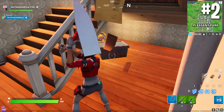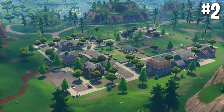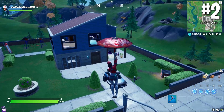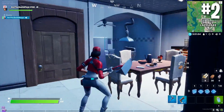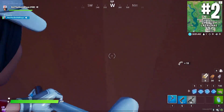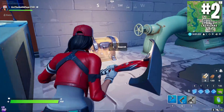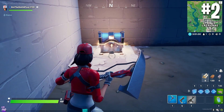Moving on to number 2, let's talk secret basements. As far as I can tell, apart from the cellar house at Pleasant Park, pretty much every single basement from the original map has been removed — Retail Row, Salty Springs, and Pleasant Park basements are all gone. But Epic wasn't completely done with secret basements. Located in one of the northernmost houses at Lazy Lake lies a basement — not hidden, just down two sets of stairs. But behind a control panel lies a secret hidden cavern, and in that cavern are not one but two secret chests. In my game I was lucky enough to get a rare chest on top of two spawning — a great reason to land here.